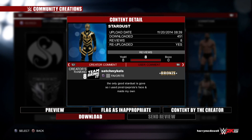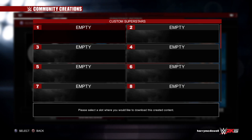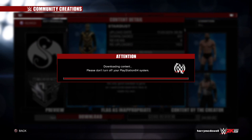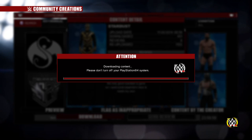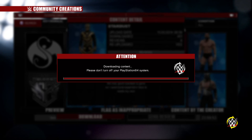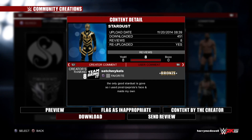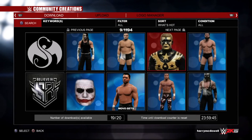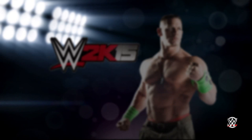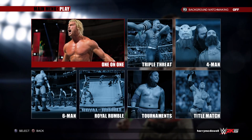Click on that, go to Download, Custom Superstars. You can put it in any slot you want — I just have the first one empty. And after a somewhat lengthy download process, you have your Stardust. Now we're going to go back and show you where he's at.